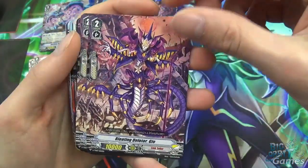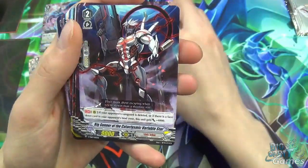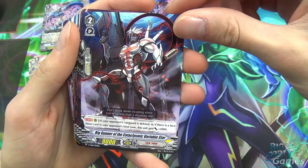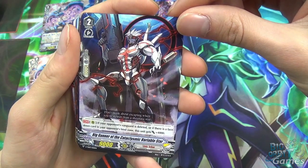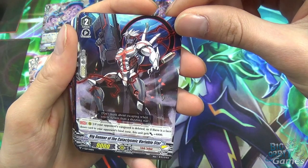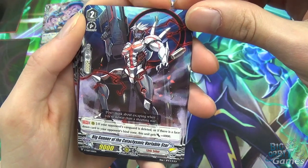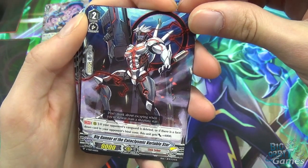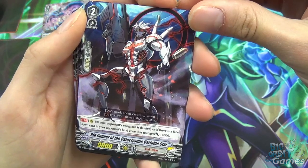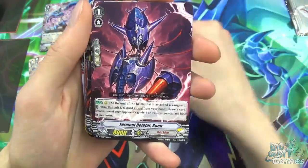We also get Bloating Deleter Gyo, who is just a vanilla grade 2. Then there's Big Gunner of Cataclysmic Variable Star — continuous skill: if your opponent's vanguard is deleted or there is a face-down card in your opponent's bind zone, this unit gets plus 4000 power. That applies on both turns, making it 13k. Binding your opponent's rearguard is pretty easy to do early on, so you get two of them.